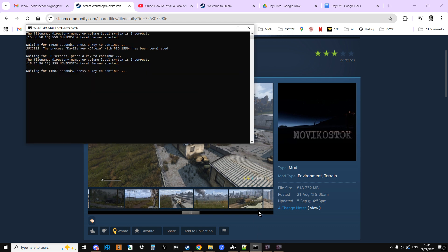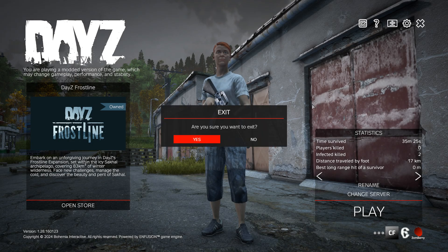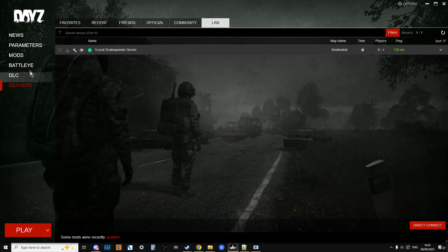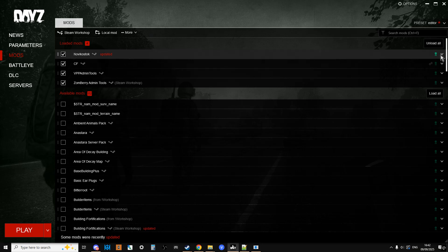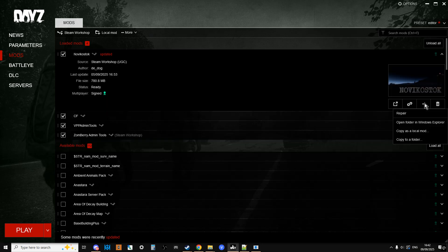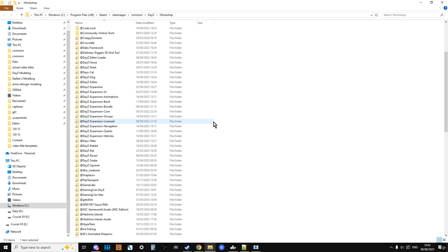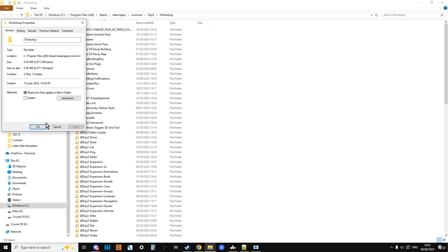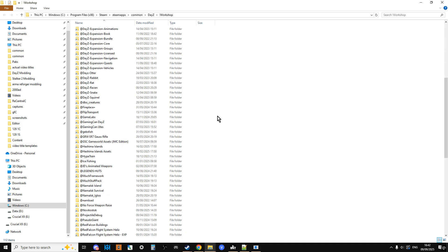When you fire up the launcher it will download the mod, which is great. You'll see at the bottom it says some mods were recently updated. You can search for Novica Stock, click the little arrow, click the three dots, and go to 'Open folder in Windows Explorer.' This will take you to your workshop folder where all your mods are downloaded. Right click, go to Properties, and untick hidden so your workshop folder is accessible.